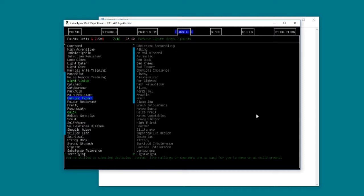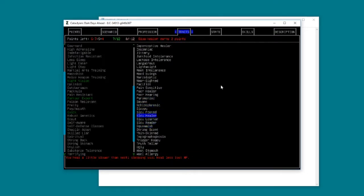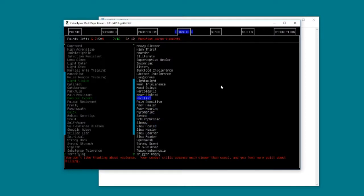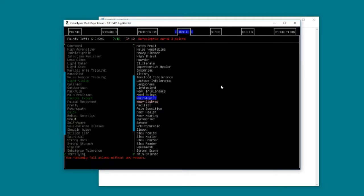When I chose the parkour expert trait, that number turned red, meaning we're going to have to choose a bad trait to counteract that. One of the easy traits I like is short-sightedness - mainly because I am in real life, but also because it's one you can fix later with bionic implant stuff. Poor healer is another good one - it basically means you're going to heal a bit less overnight, but I found it to be more than enough.